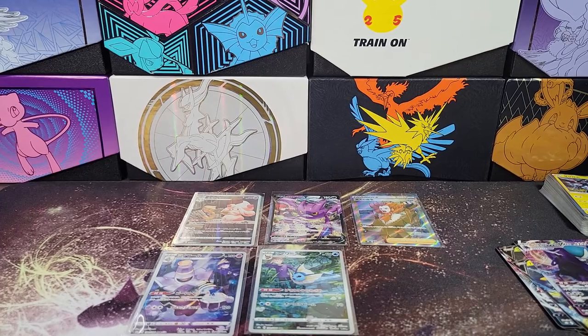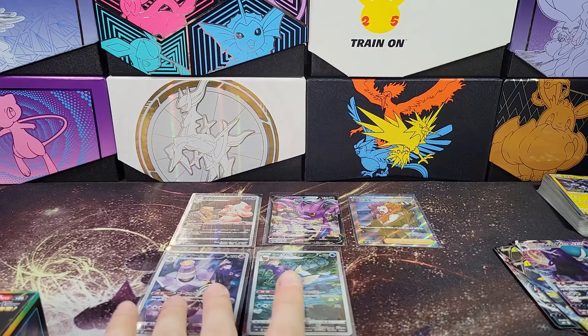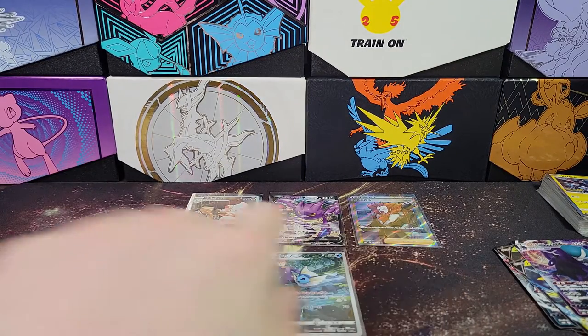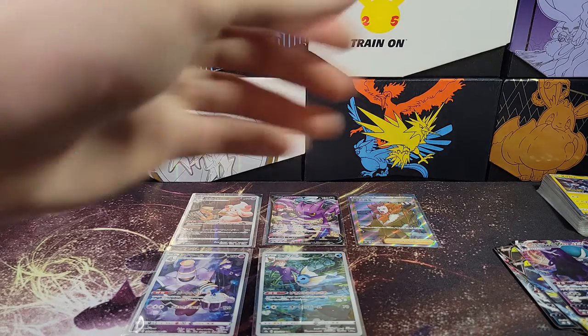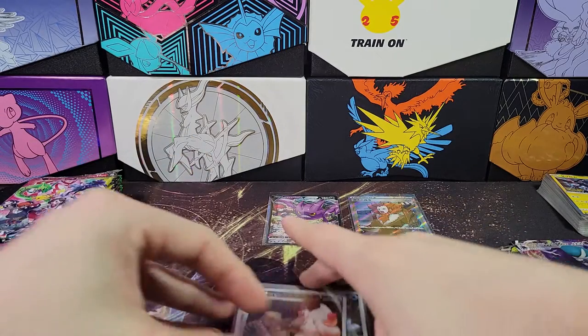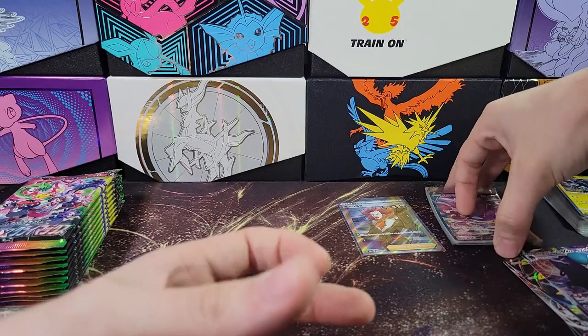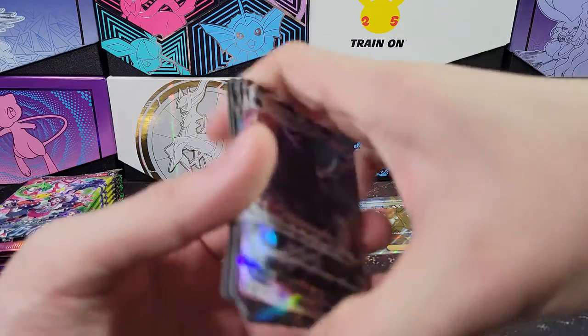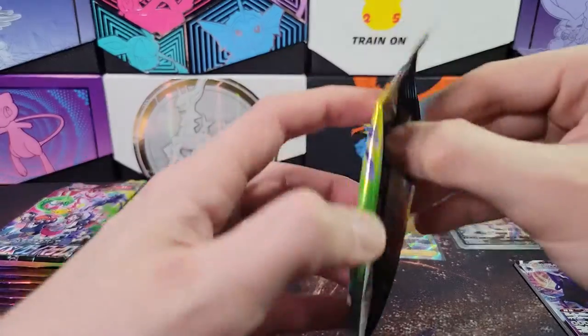On to the next box. So what did we get out of that? Unfortunately the only card out of this box that's not a duplicate is the Lysander slash Boss's Orders. Full Art Boss's Orders would be cool. I'll leave the Boss's Orders because that's cool. And we're on the second box of this opening — the fourth of eight overall.